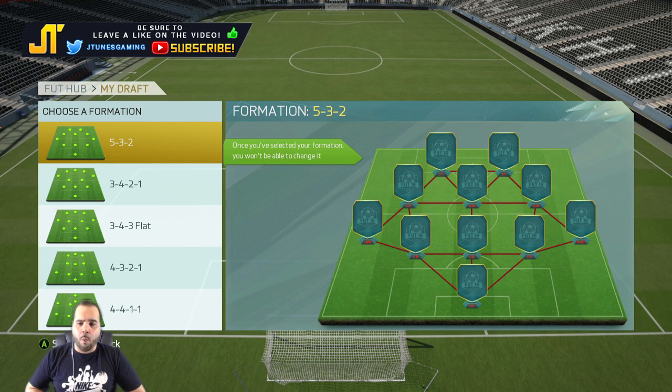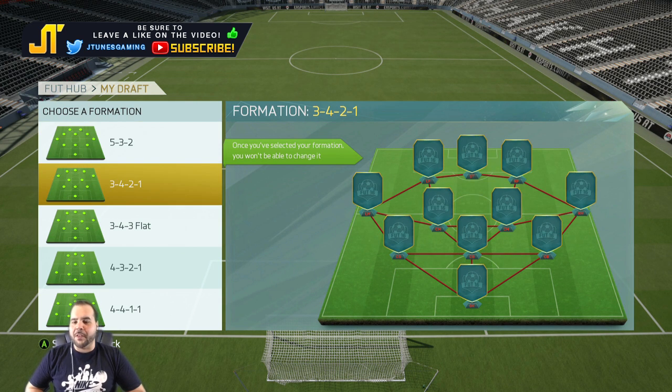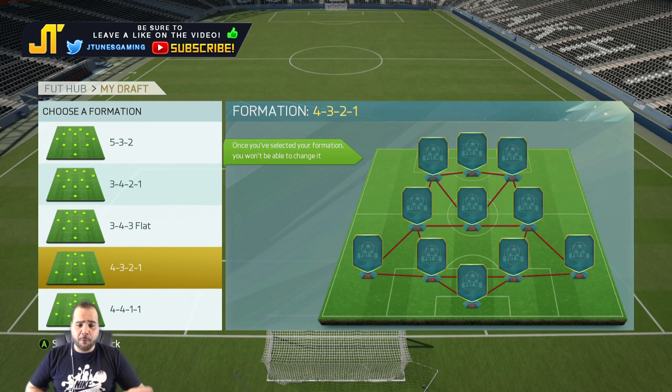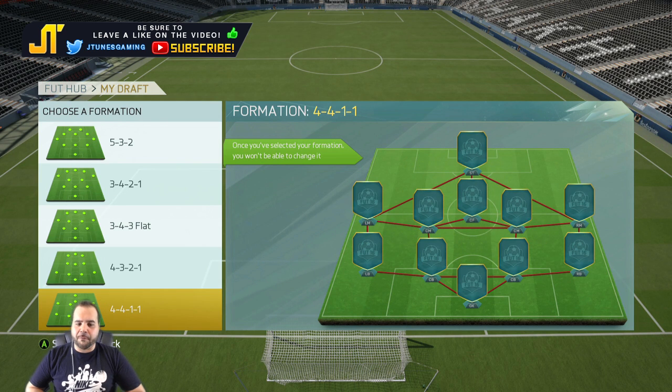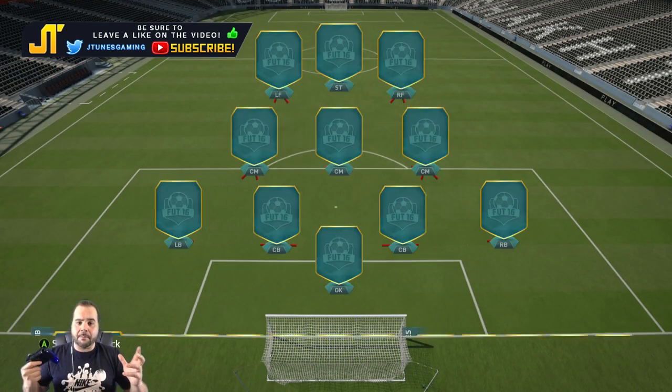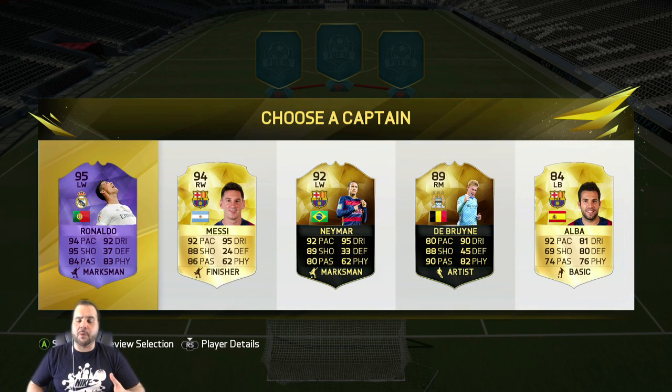We still got the 132,000 sitting there. For formations we get the 5-3-2, the 3-4-2-1, the 3-4-3, the 4-3-2-1, and the 4-4-1-1. Not bad on formations — I'm going to go with the 4-3-2-1.